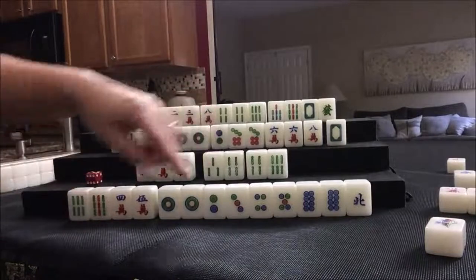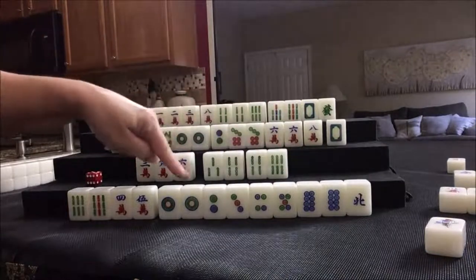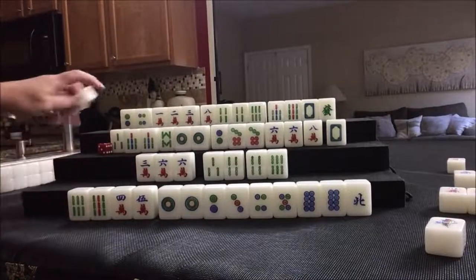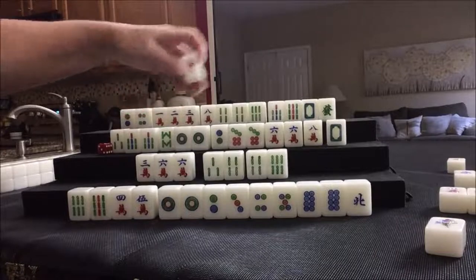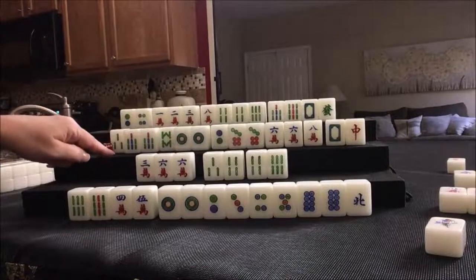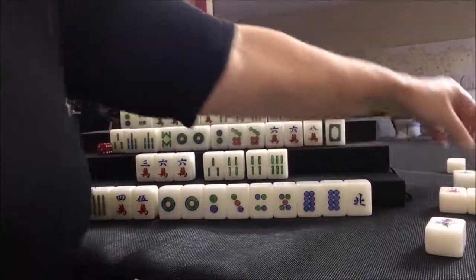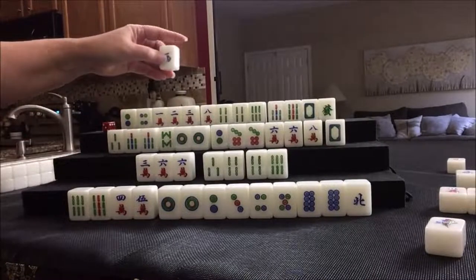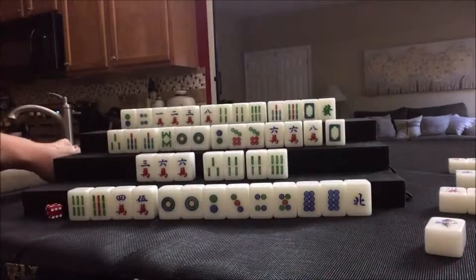We have two more potential chows. We need bams or honors — we're short a block right now. We still need a pair, but chances are good we'll draw another bam or honor. Let's discard six dot. You cannot chow from the player on your right — they could technically chow, but only from the player on their left. Six dot was discarded, nobody can take it, so we're going to draw. Red dragon — that was already discarded and we have our pairs. All we need is another pair.